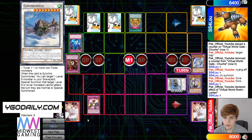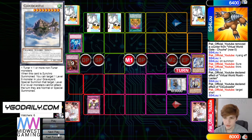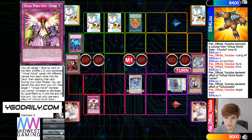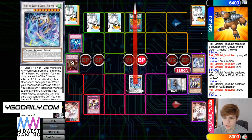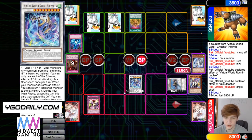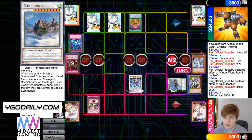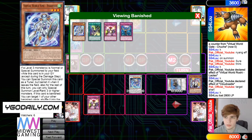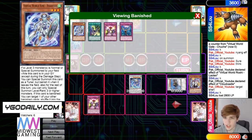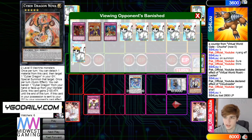Gets rid of those to make Cloud Castle, then uses that to bring out Shen Shen. Battle phase poke — this only stops level 8 or lower, so this can still just attack. That's also another good thing to remember, that this just has another effect. Chooses not to — Shen Shen put back there.